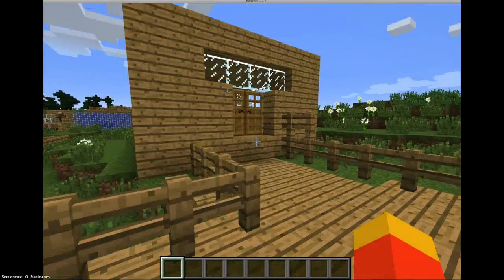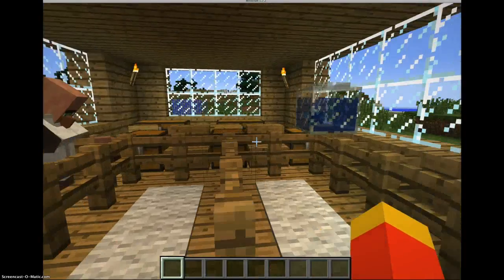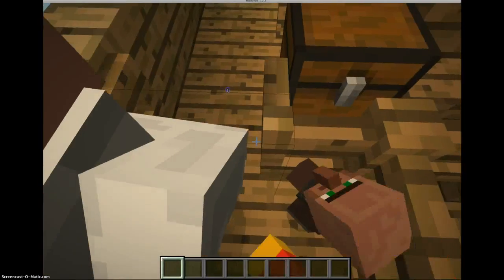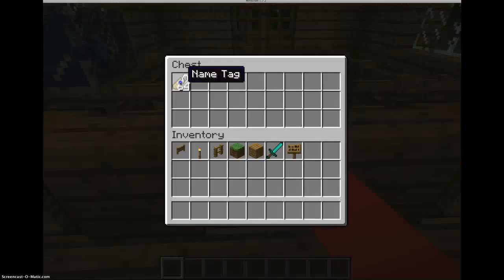So first I have the ticket booth. It has two aisles and a fishbowl. And it has tickets. I just use one tag.